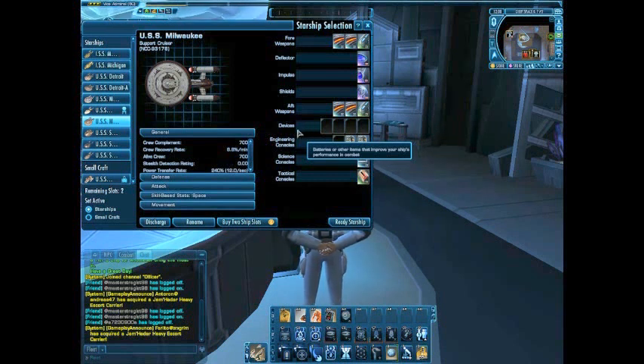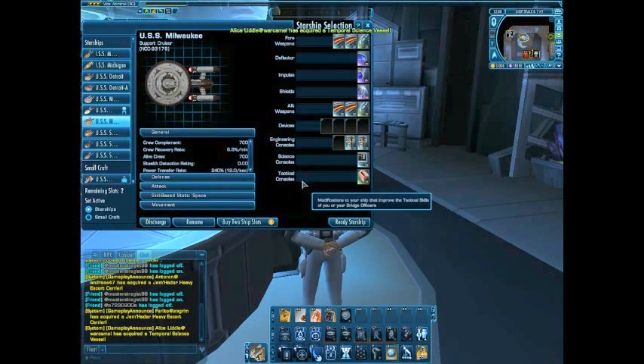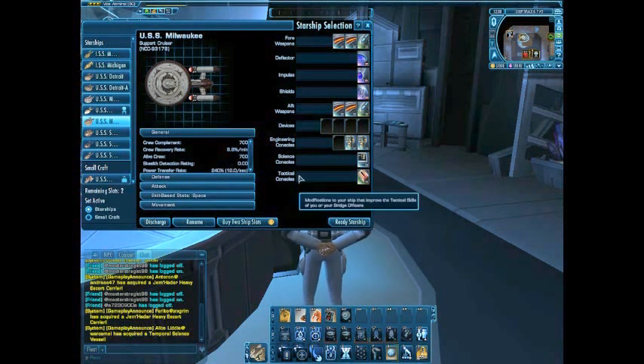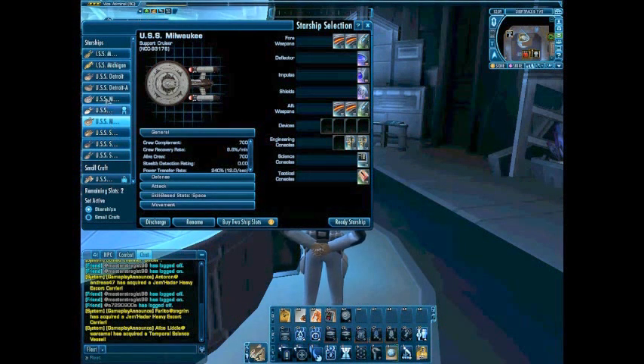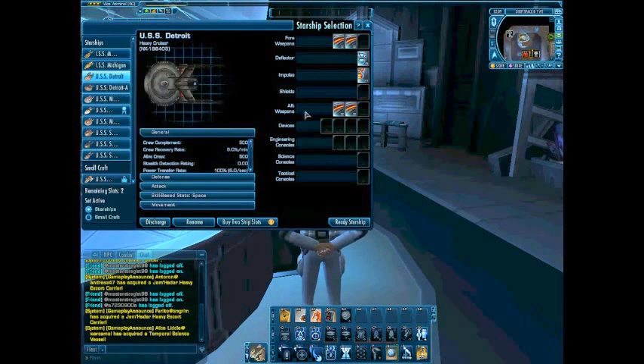I'm planning on putting a reinforced hull on there, because if you're going to go against the Borg, you might as well have something like that — reinforced plasma jet-resistant stuff. The bio-function monitors help with the ability to heal crew. And the USS Detroit, which is still in construction, needs a set — I'm thinking about putting the Mark 10 Mako set on. I'm not a hundred percent sure, or I might just put the Mark 12 Lehman set on there.